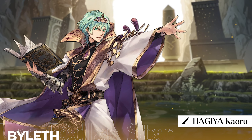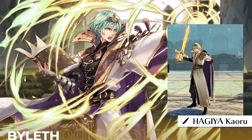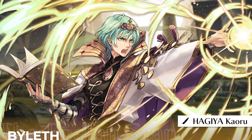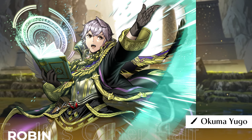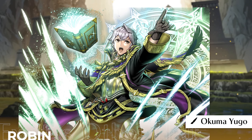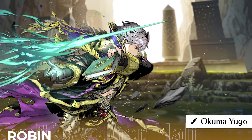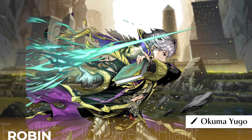Next up is one of my personal favorites: legendary male Byleth. His art is gorgeous. I was never keen on the Ashen Demon's outfit, but Hagiya Kaoru made it work. The details on the clothes and armor are amazing — I love the gauntlet on his right arm and his expression. Everything is great, really. Legendary Robin was mainly known for his insane stats back then, but don't forget how hard his art goes. I love the light coming out of his tome and the way his Elwind is positioned. In his special art, his weapon pops up and his finger is pointing upwards — he is hyped, and he knows he's changing the tides of the battle.